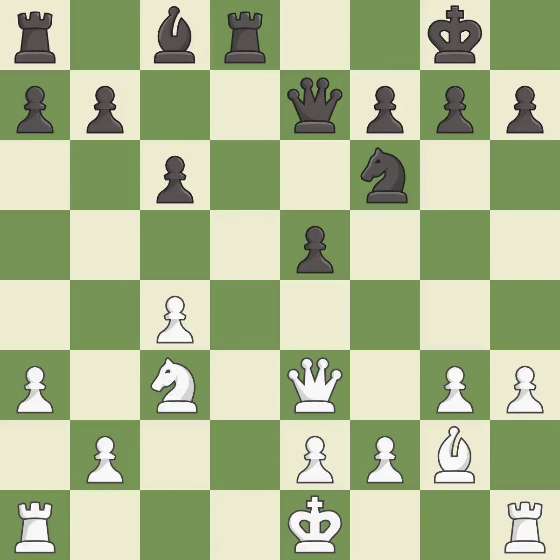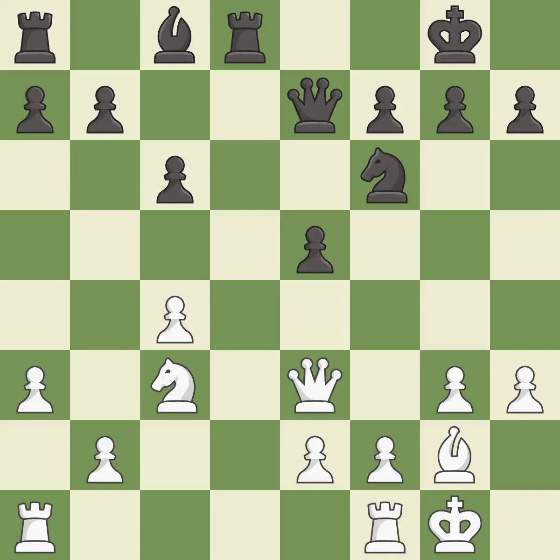The rook is now on an open file, which helps control squares across the board. The rooks can see each other now, allowing them to provide mutual defense. This allows the opponent to challenge the opposing rook for the open file — it is an inaccuracy.